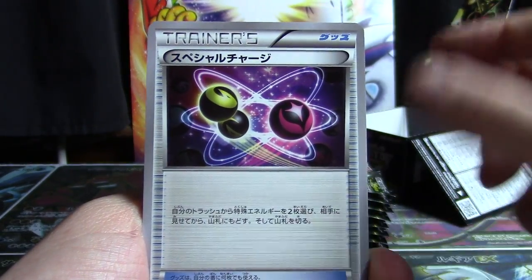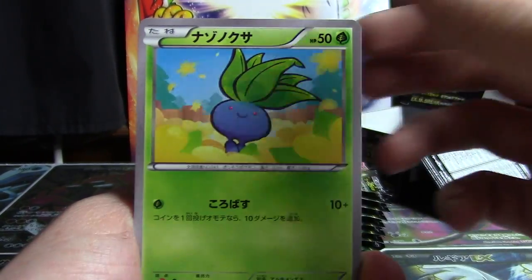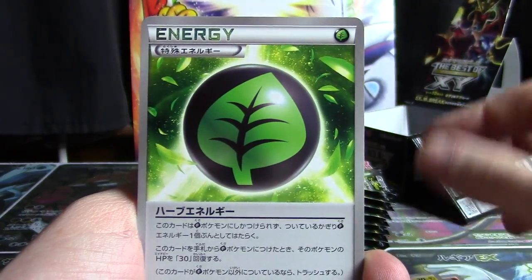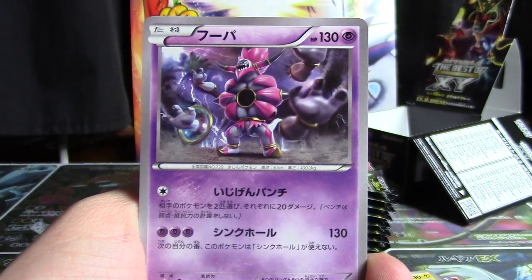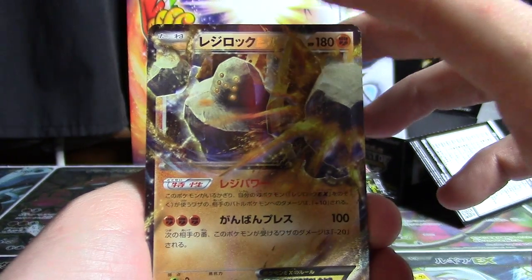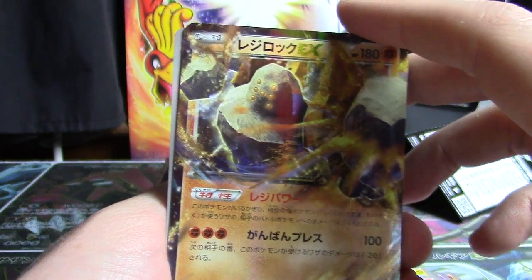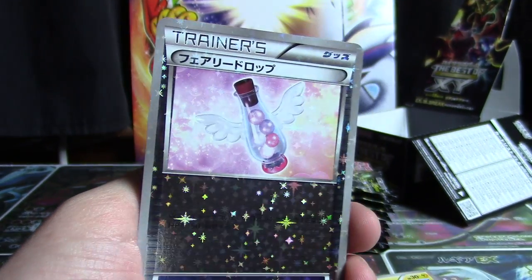Pack two: we've got Rough Seas, Special Charge, Muscle Band, Mr. Mime, Golbat, Oddish, Vileplume, Joltik, Flareon, and Herbal Energy. Former hollows are Garbodor, Greninja, and Hoopa. Our EX is Regirock. And our mirror foil is a Fairy Drop — oh, it's a good one. Come on, they're all good ones.